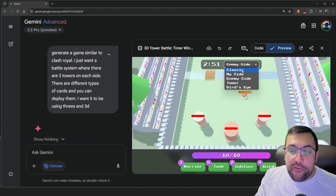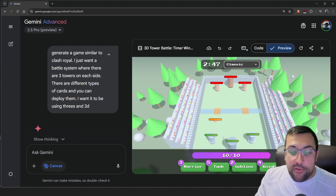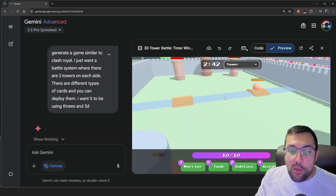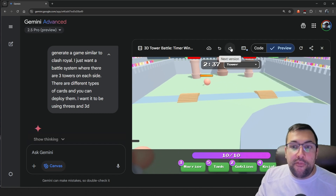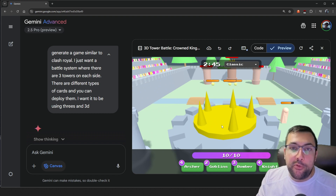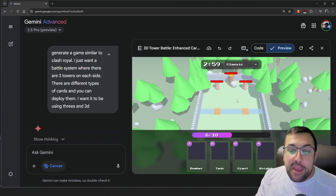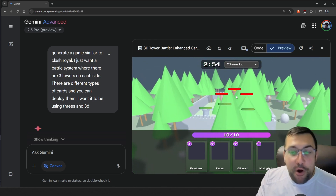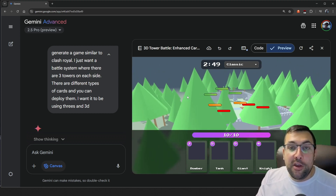We have My Side, Enemy Side, and Classic View now. It's starting to look pretty good — the classic view, tower view, it's all looking pretty solid. The bridge looks kind of cool. It's not bad for a vibe-coded Clash Royale game. Then I told it to add a little crown to the King Tower so they look cooler. And then, the following prompt after the King Tower — this happened, and it just shattered all my hopes and dreams for building my Clash Royale-styled game using just Canvas.